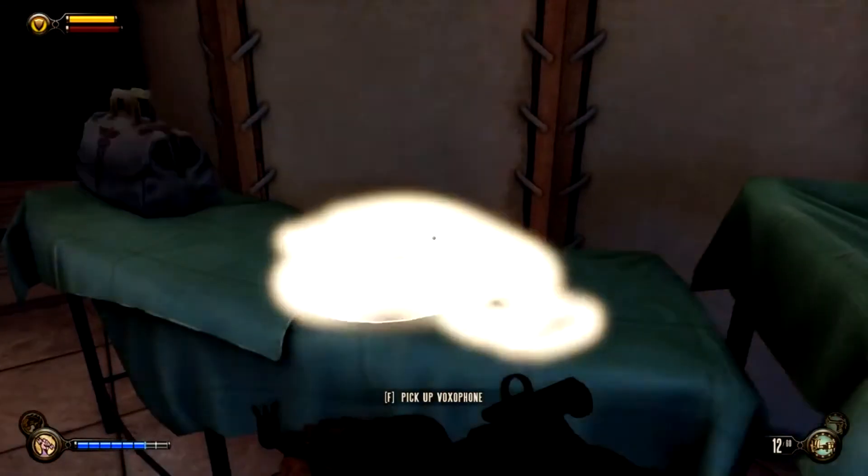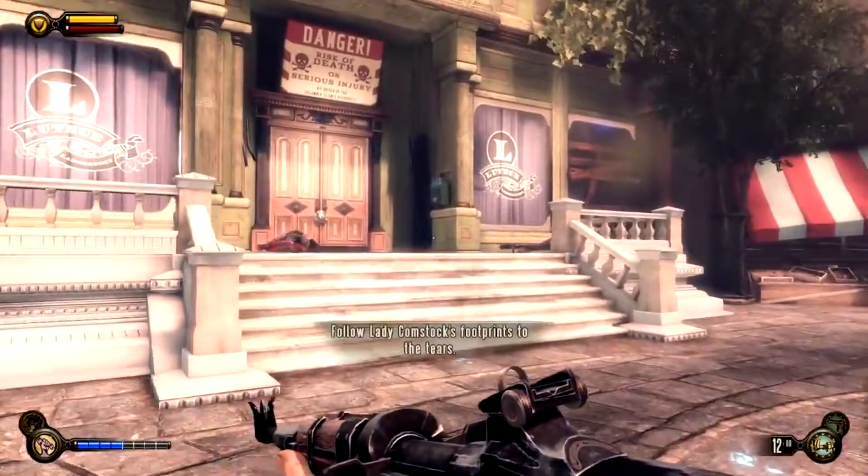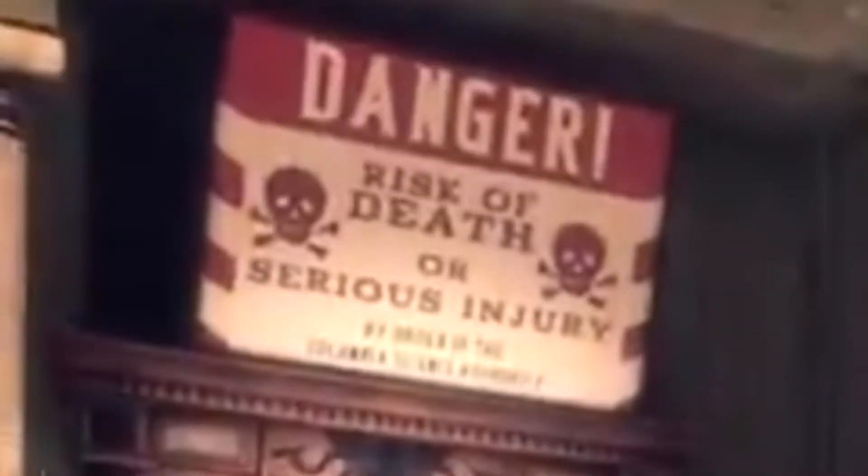There are some voxophones in here that hint at the story's ending while also progressing the narrative of the level. And I love that the Luteces' idea of a welcome mat is essentially a large 'you die in here' sign.